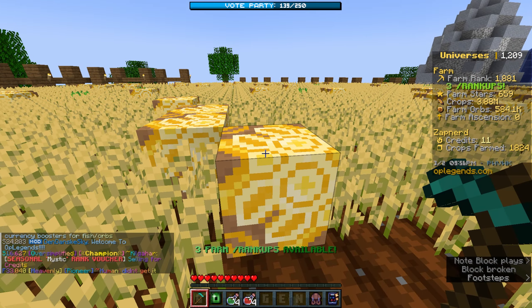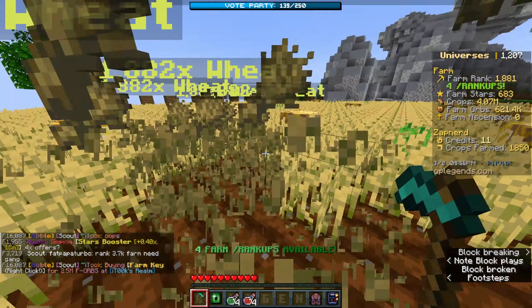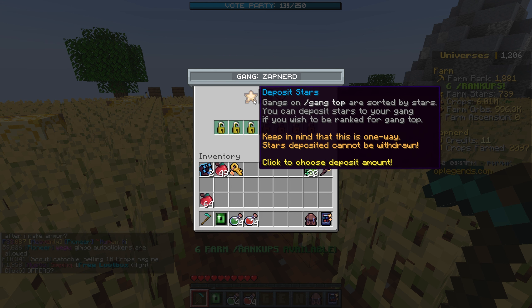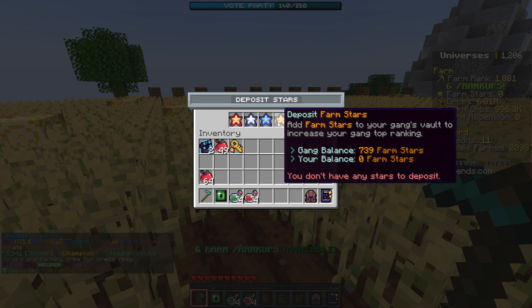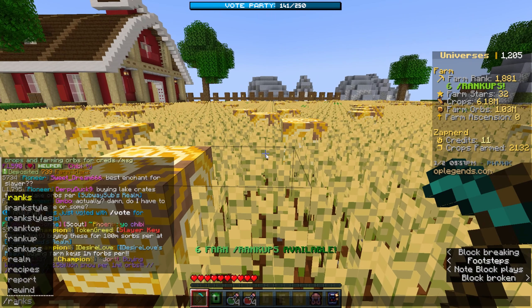Another interesting thing about this game mode: what are the farm stars? When I break this block it is actually a star, and the stars are used for the gang top. You can create a team on the server — if I type slash gang I can invite up to 7 players, and you can deposit those stars to give gang points. I deposited all my farm stars — that put 739 of them into the gang. The top gangs at the end of the season get some pretty crazy prizes.